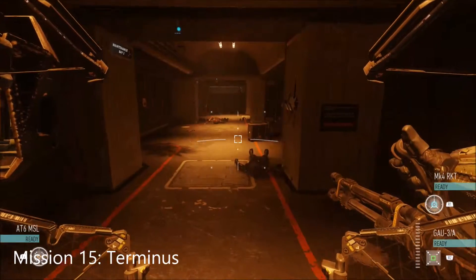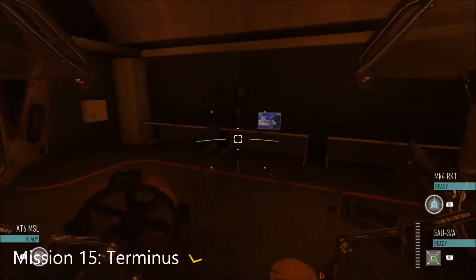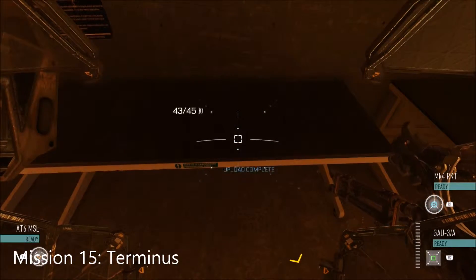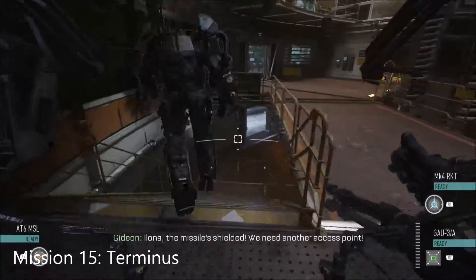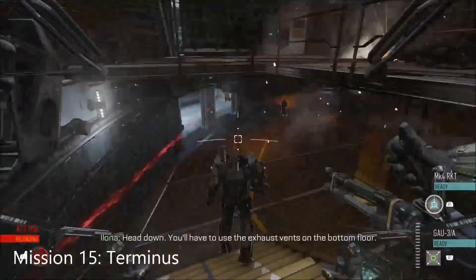Mission 15 — along these corridors, Gideon goes one way; make your way into this dark room and in the far corner is the Intel. Moving on, we get to the point where the rocket is visible through that glass window — the Intel is ahead as you come down here with Gideon.